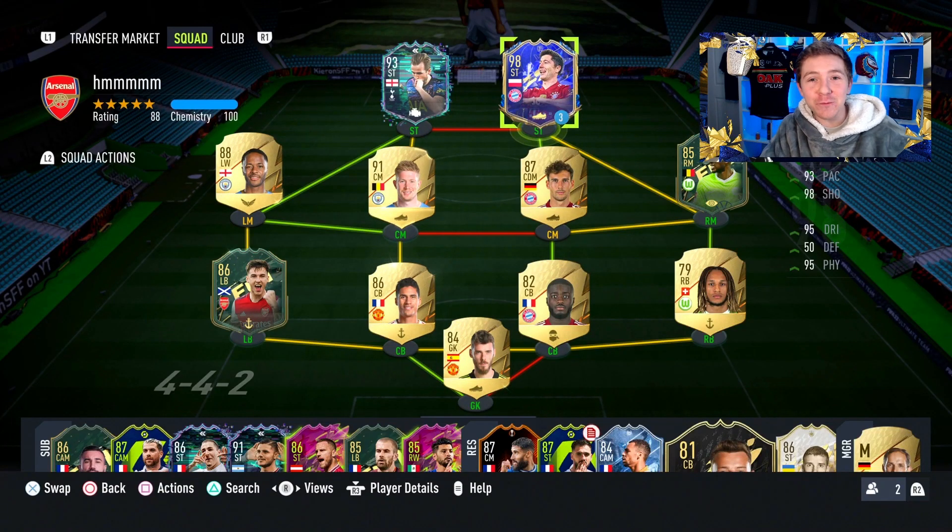Welcome back to another video and welcome to this Team of the Year Lewandowski review. If you want to try this card out for yourself, you actually can. Go to Objectives, go to Teams and you can actually pick up a loan version. You don't have to do anything - you've just got to select Messi or Luan. I've picked Luan and thus I've got a loan for him.